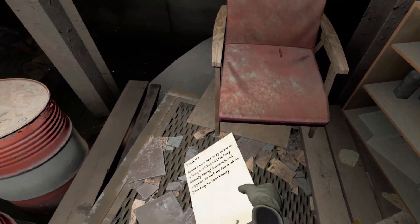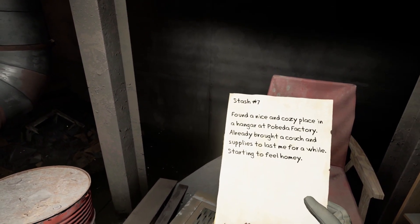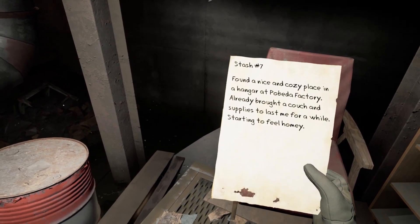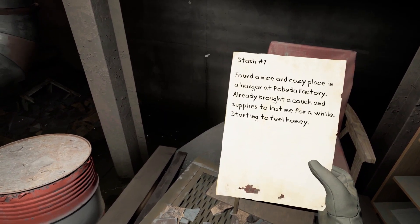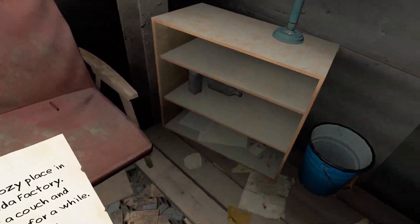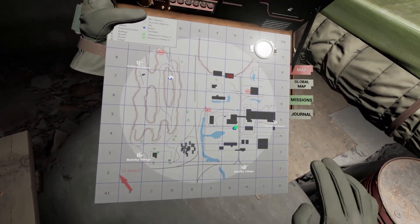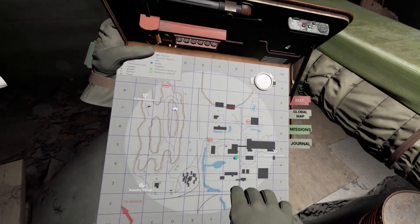What does that note say? 'Stash number seven - found a nice cozy place in the hayner of factory, already brought a couch and supplies to last me for a while. It's starting to feel homey.' A hayner at the factory - I'm at the factory. It has to be somewhere down here.